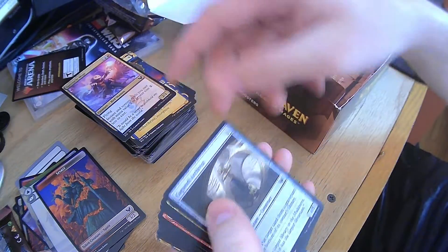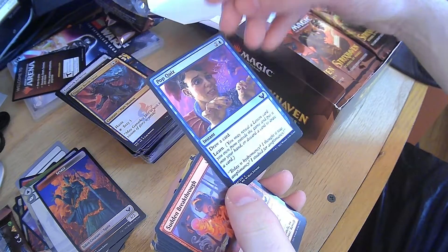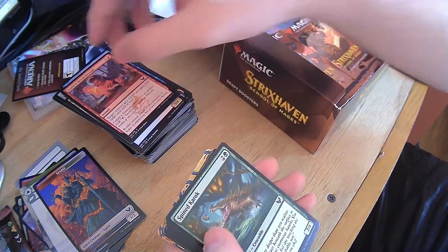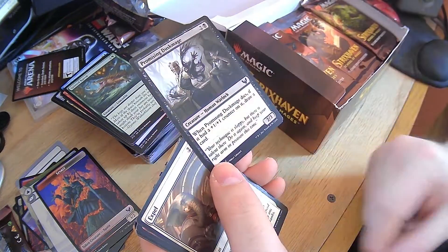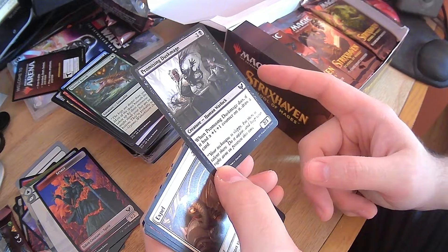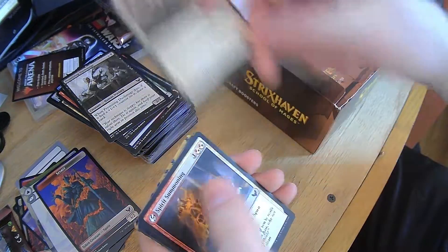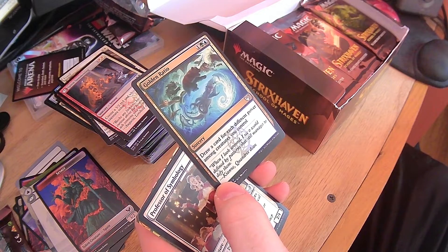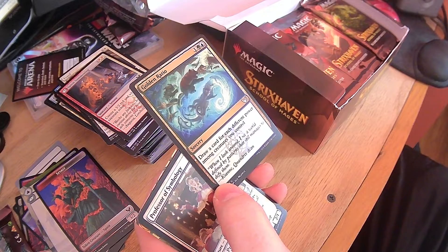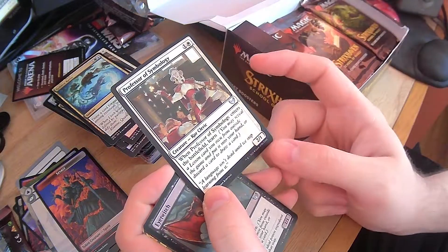Spectacle Mage — already saw that one. Cogwork Archivist — saw him. Another Battleseer. Pop quiz — draw a card and learn. Another Sudden Breakthrough. Spine Croc. Promising Dusk Mage — when it dies, if it had a plus 1, plus 1 counter on it, draw a card. Expel — exile target tapped creature. Another Spirit Summoning. Golden Ratio — draw a card for each different power among creatures you control. That is powerful — very powerful. Professor of Symbology — enters the battlefield to learn. Another Eye Twitch.